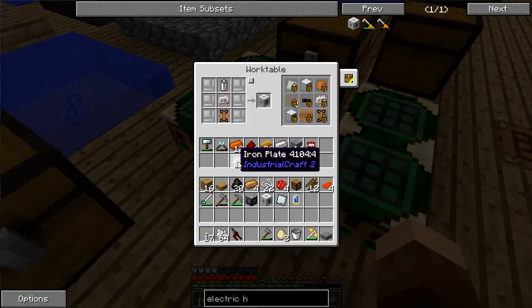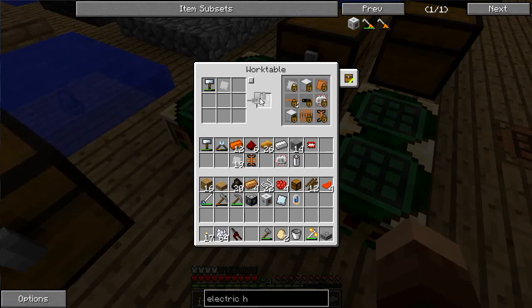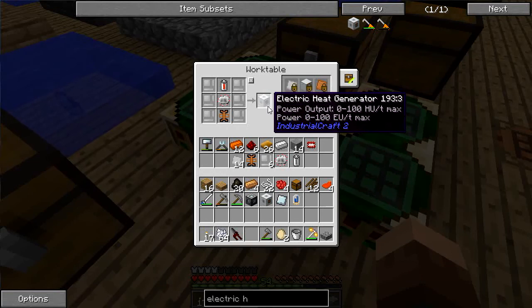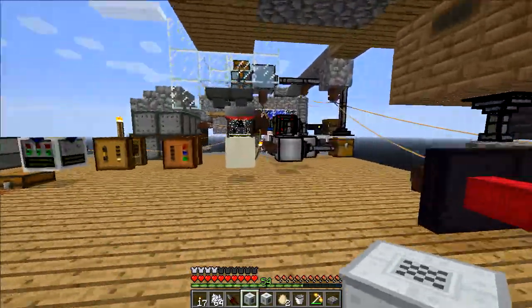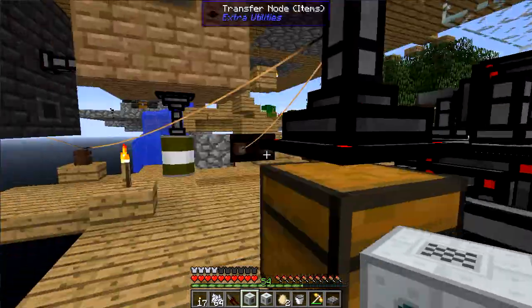I'm missing iron item casings — one, two, three, four, five, six. RE battery. There we go — it's just a matter of whether it's full or not. Let's head back down and plug all this into our electric system.